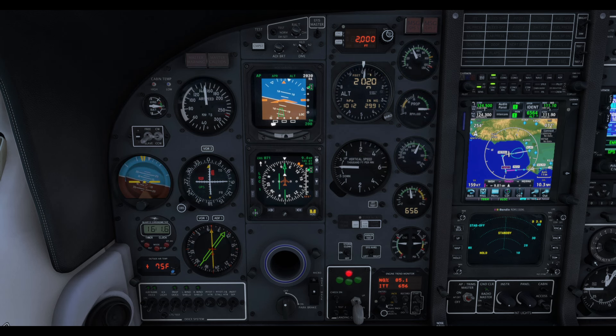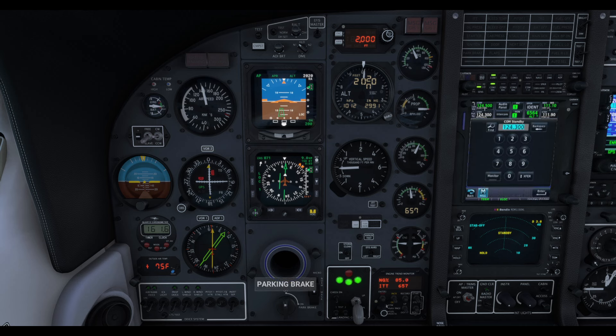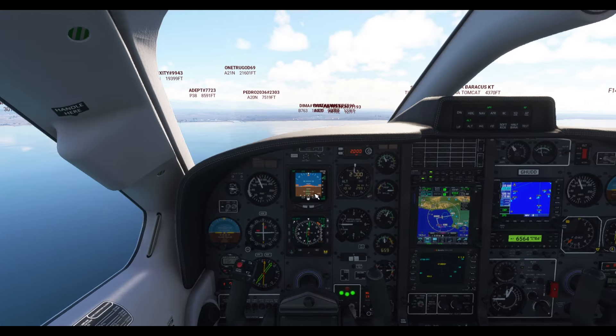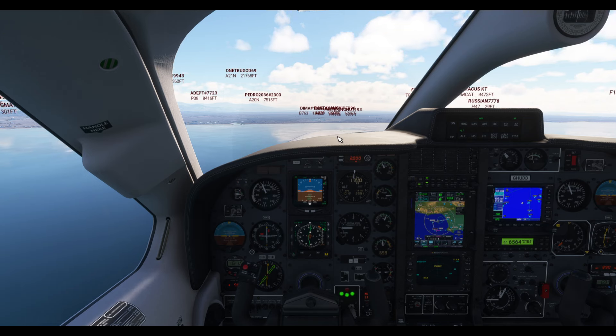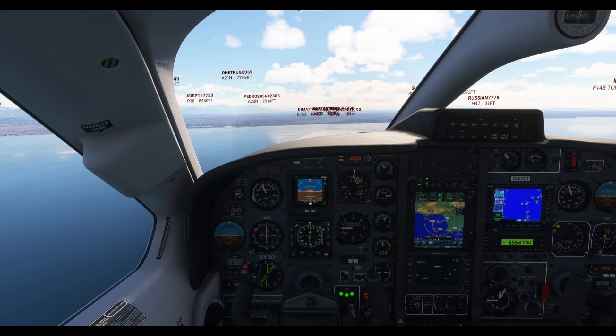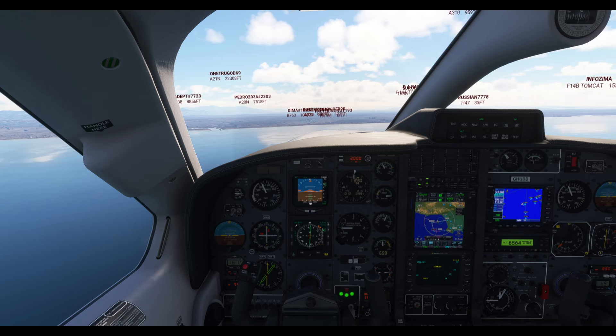ATC: Skyhawk Hotel Delta, contact Los Angeles Tower on 120.95. That's where I wanted to be. Switching to 120.95. Los Angeles Tower, Skyhawk Hotel Uniform Delta Delta with you, established on the ILS for runway 7 Left — important to mention that or they'll vector me elsewhere. Skyhawk Hotel Uniform Delta Delta, Los Angeles Tower, cleared ILS approach runway 7 Left. Thank goodness.